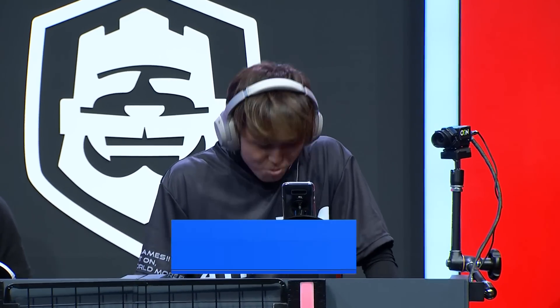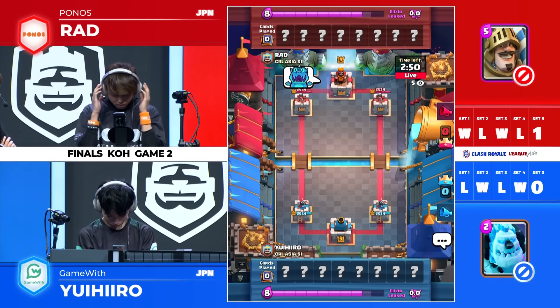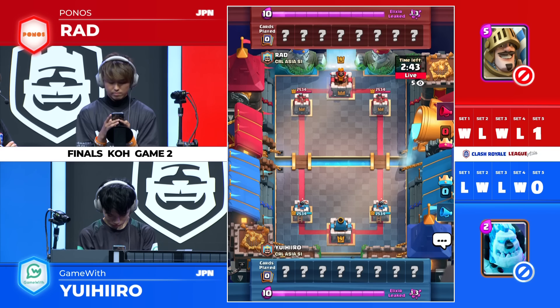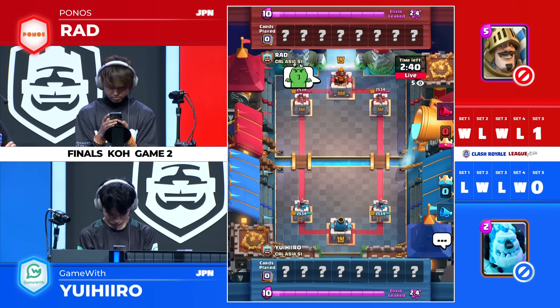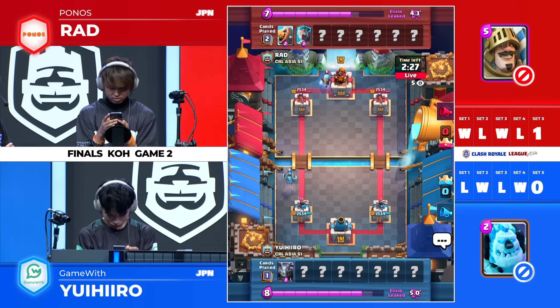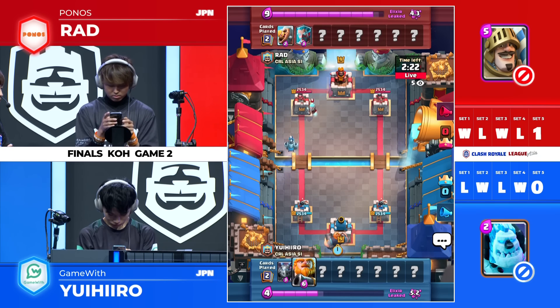Going for Ponos, Rad takes it. Good switch after that dark prince just getting that power down to about 500. Crazy — this has been such a great finals, both teams playing so, so well. Really amazing high-level Clash Royale. Just last week we had a lot of golem decks in the playoffs, and now we move to all those heavy decks — a lot of RG, a lot of cycles. It's like we're back in week 2.